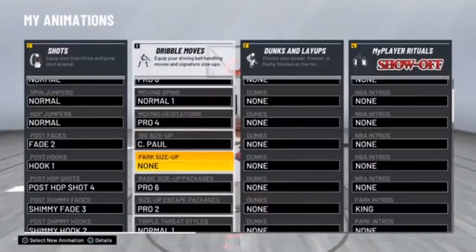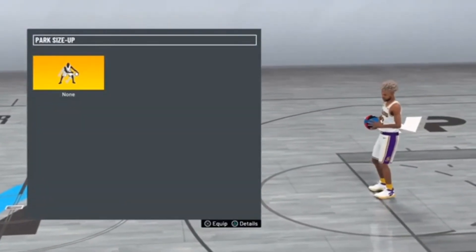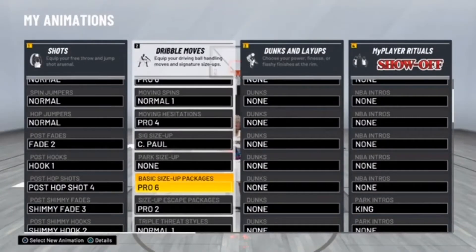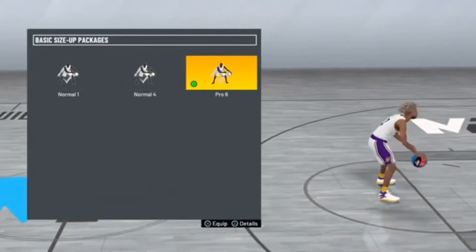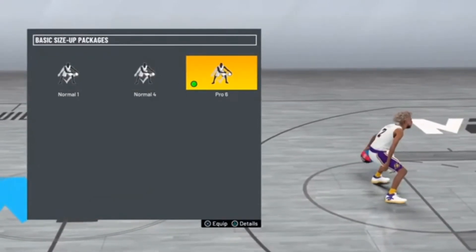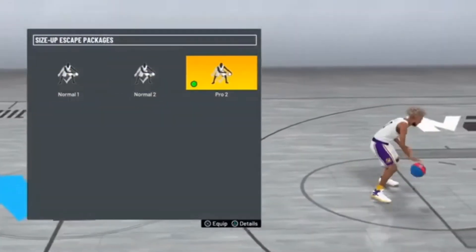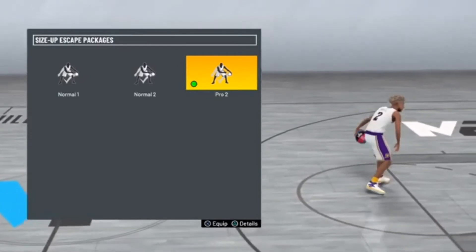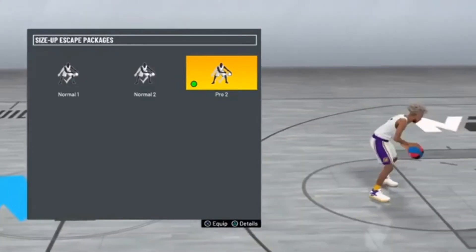For park size up, you don't really need one - if you want to be goofy you can use one but I don't. For basic size up packages, I use Pro 6. For size up packages, this is the behind the back right here - you can use this a lot and just spam that move.